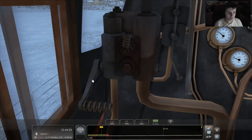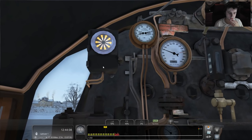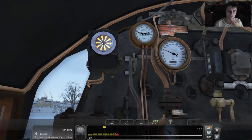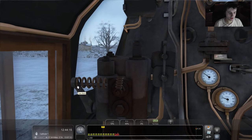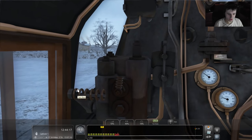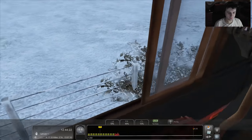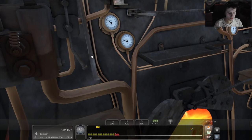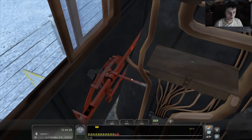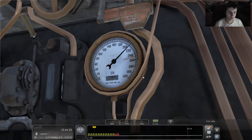When this light switches off, do I have to react? I don't know. It hasn't taken as long to get crawling again. We have got a bit of pressure back now, so let's open up the regulator, wind the reverser forwards a little bit, and hope the pressure doesn't drop too much. It is still rising, so that's good.